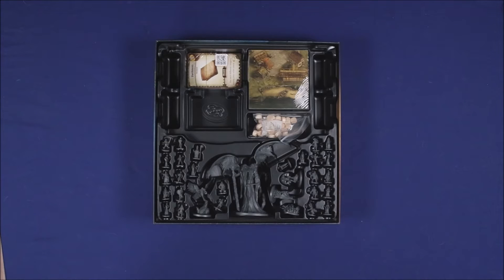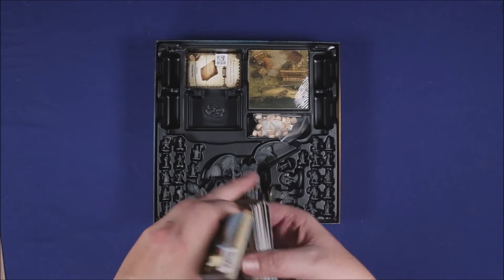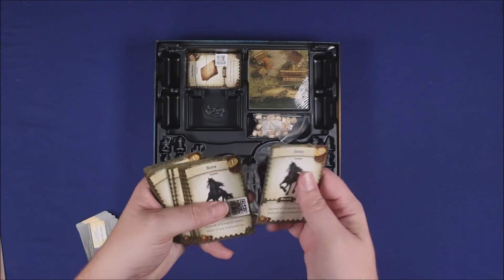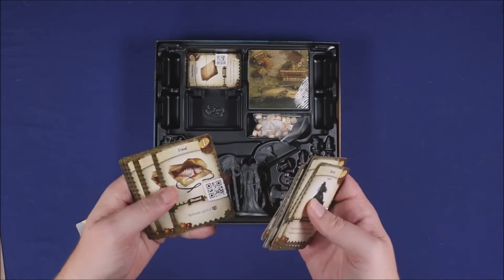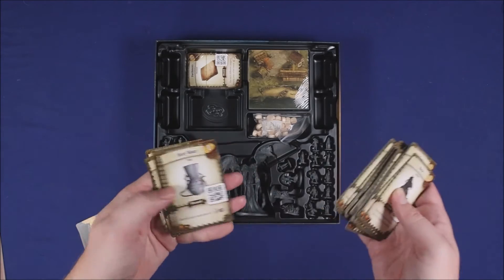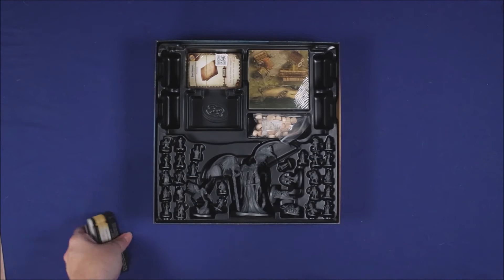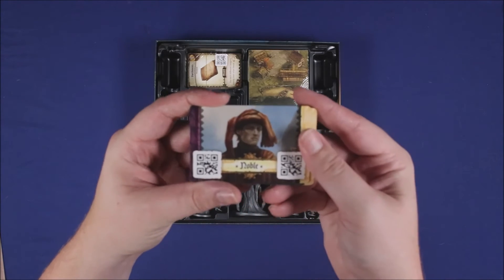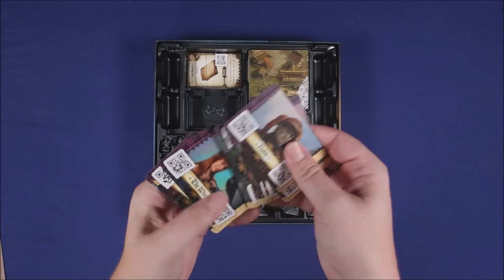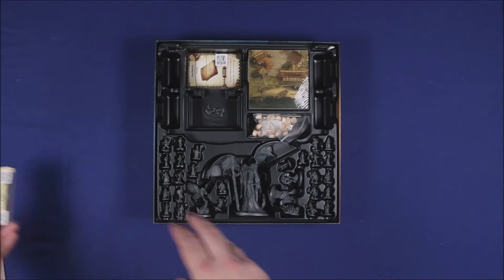Looks like we might have some characters in this deck — I would assume these are people you run into in the game. We've got some more items: if you can call a horse an item. Trophy, hatchet, talisman, food, rosary, holy water, lockpick, another herb. And then some characters — I don't want to get too deep into these because I don't know how spoilery they could be. One is called 'The Coward.'